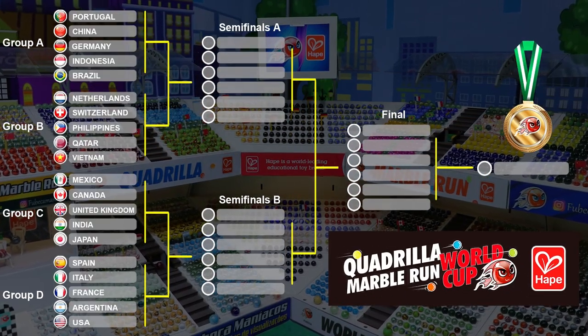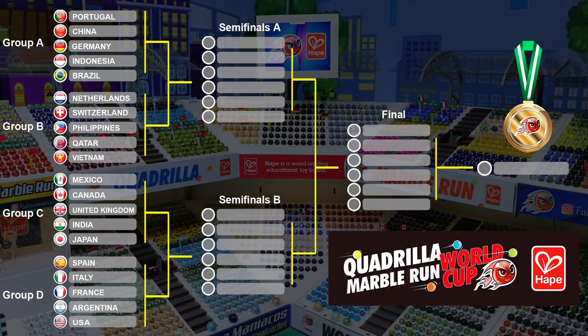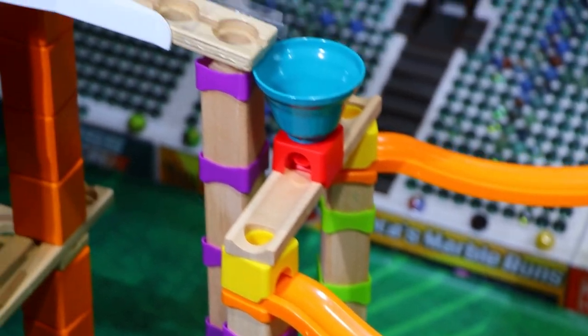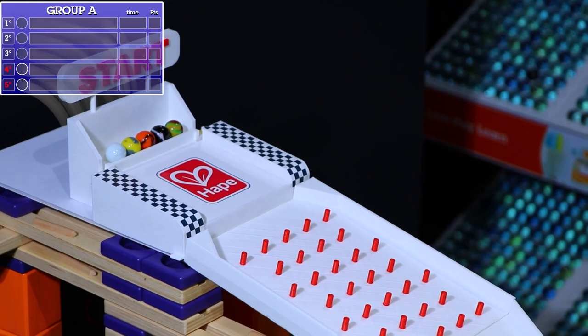Here is the practice system for this event: four groups as normal, and the bottom two will be eliminated going down to the semifinals, and the bottom three will be eliminated from each semifinal until we only have six left in the final. Now it is time for Group A.